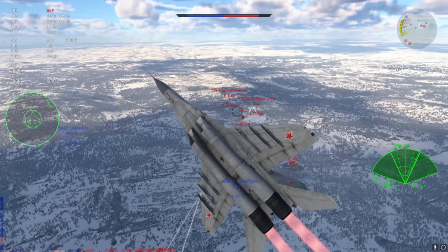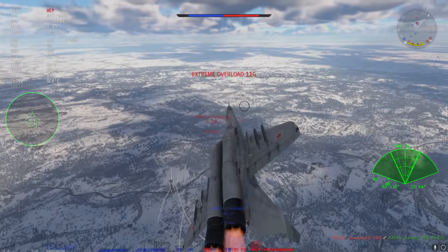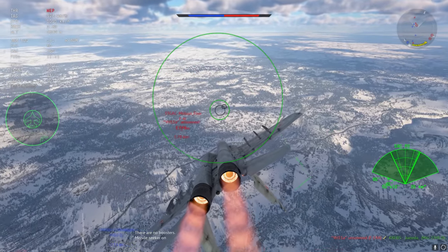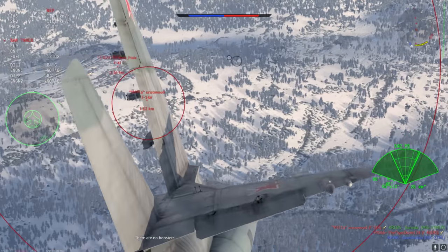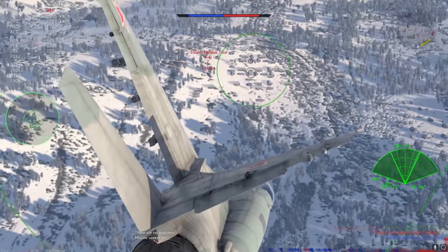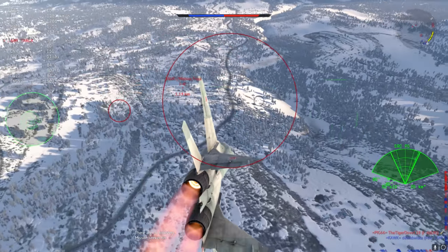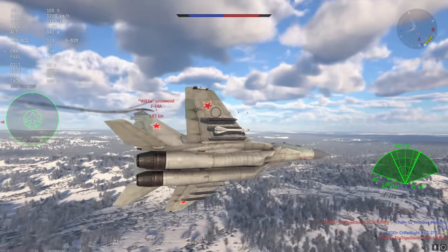As a result, you can get yourself into a situation where you can potentially get more kills and move out of the way of those deadly AIM-7 Sparrows. The F-14 is looking very much like he's not paying attention, though he is set on fire, so I'm not going to go for him. The F-4J is flaring and it's just too close to that sort of danger zone.